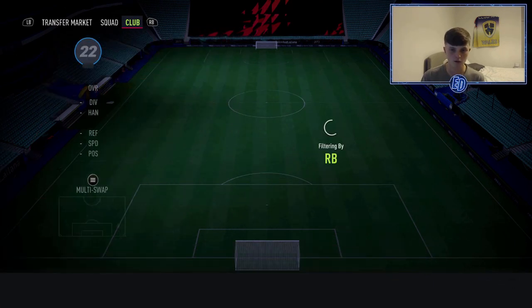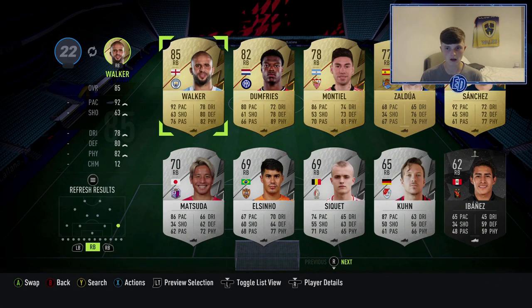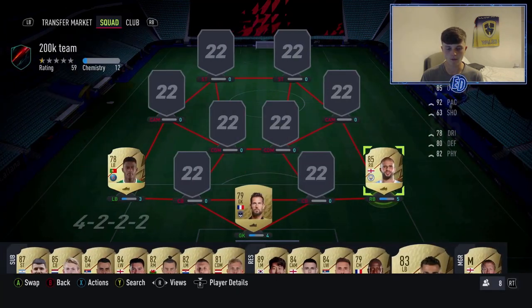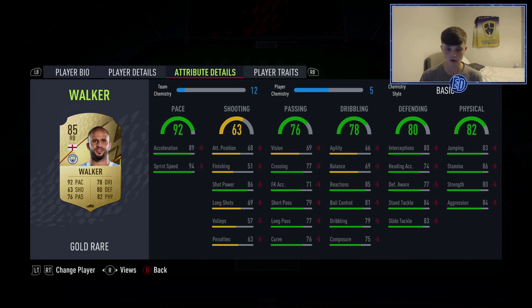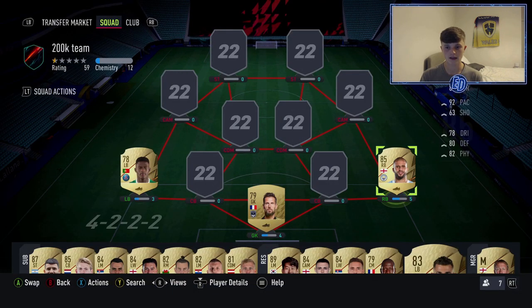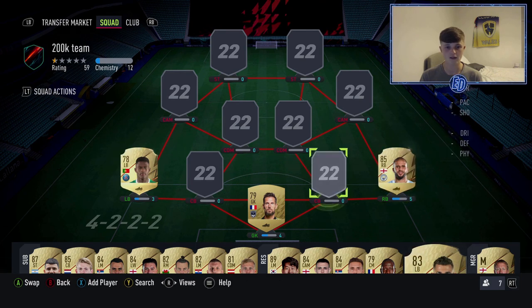At right back is Kyle Walker — first owner tradable so I can sell him, but I'm not going to because he's so so good. I think he'll be in my team for a long time. Literally rapid, great defending, physical, good enough dribbling, decent passing as well — he's gonna be so so good.